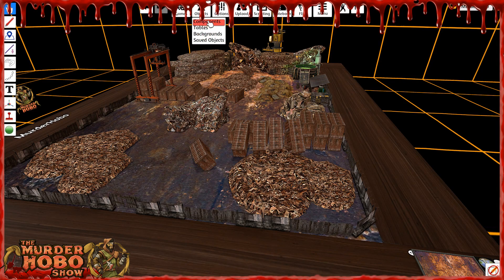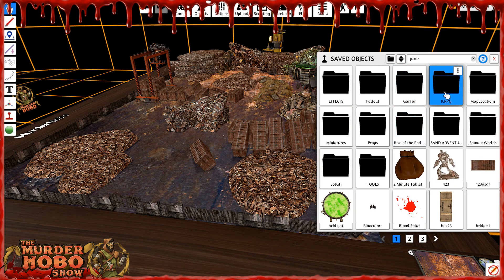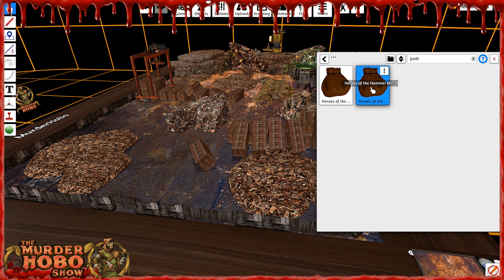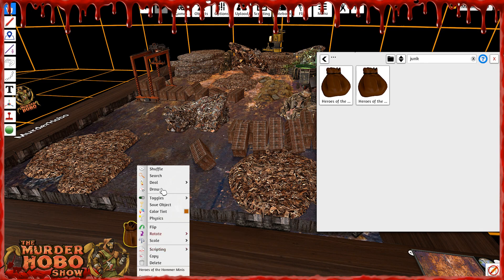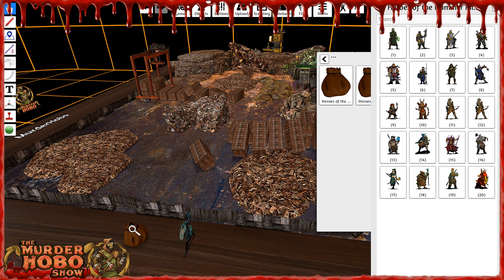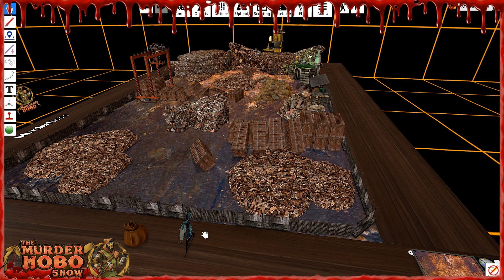I plopped my characters down right at the gate. Let's go to saved objects and crack out some of my new Heroes of the Hammer minis. I'll drop my bag right in the middle over here — let's do a little search through this. Here's my mage.